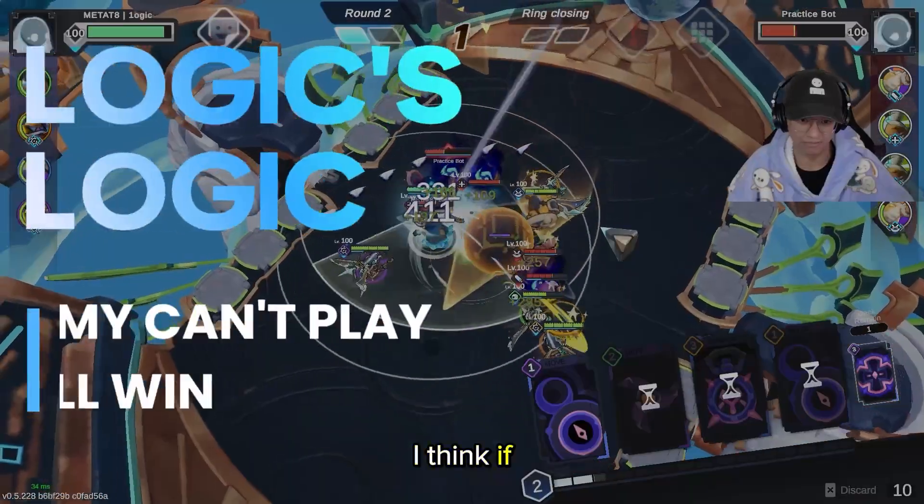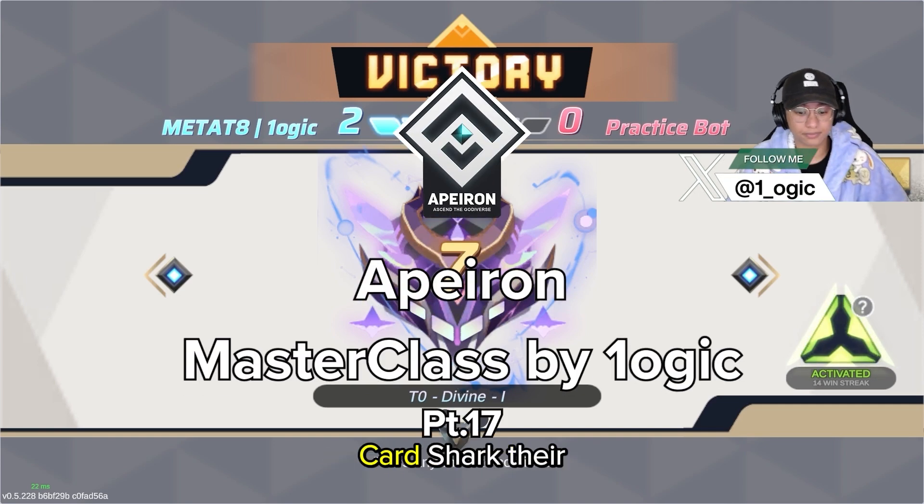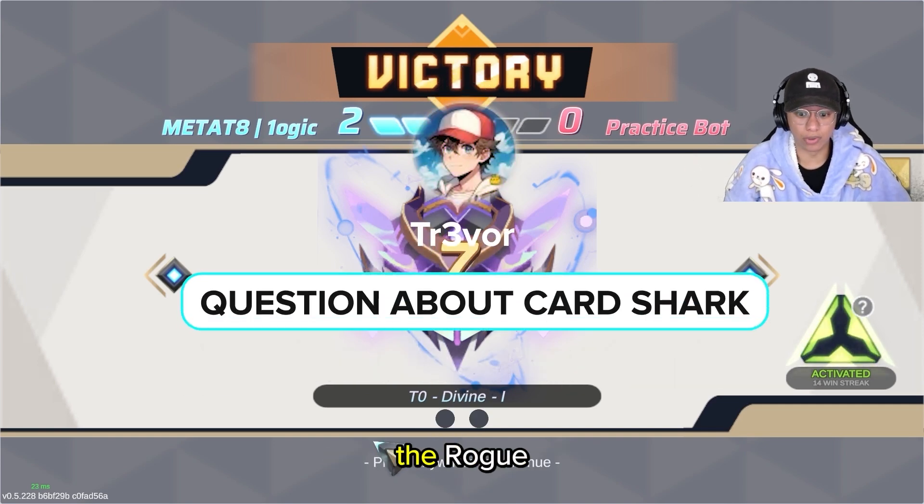You can see how I'm just CC chaining — that's my main playstyle. I just don't want to let people play. If people can't play, I will win. How could you tell that your opponent had tested card shark on their apostle?